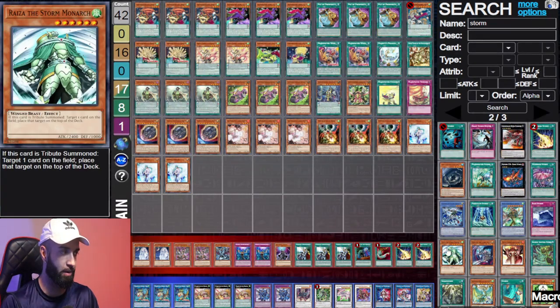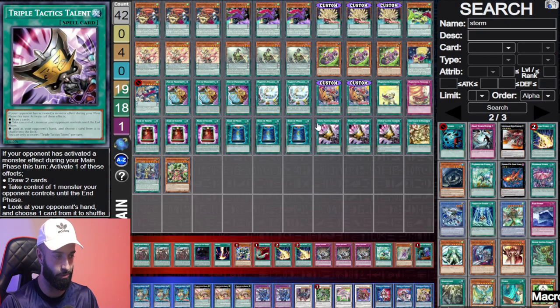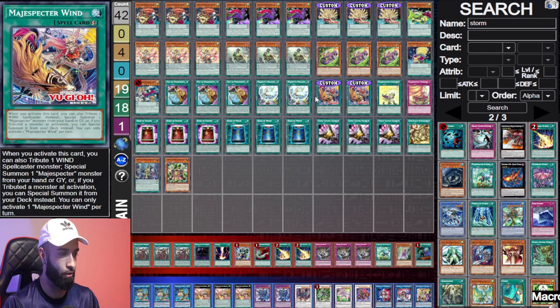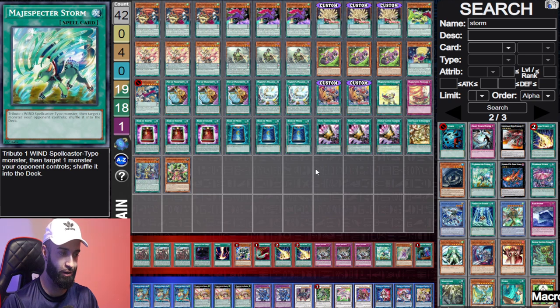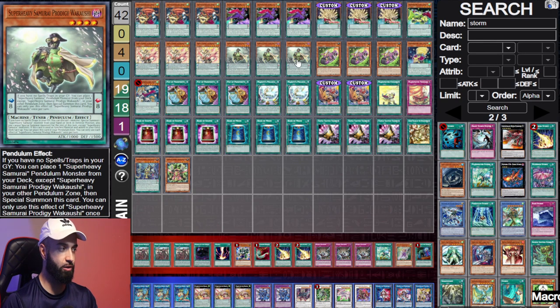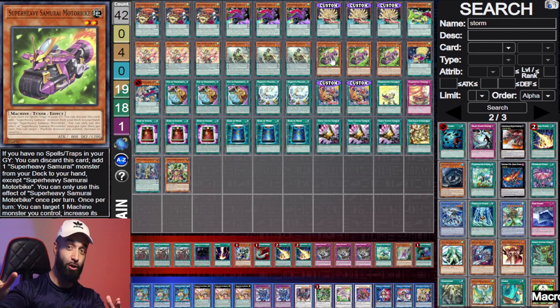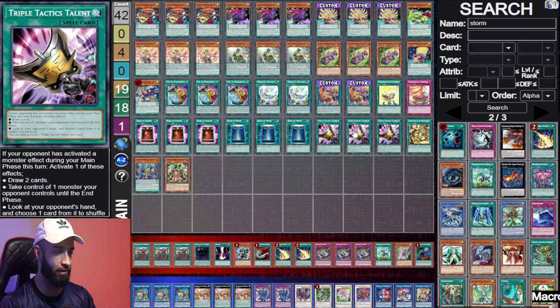I'll show you all five lists. We play 12 hand traps with seven hand traps post side. Post side, when I put in all my hand traps I remove the Super Heavy Samurai. I sided in seven hand traps and some combination of Called By, Dust, or Lightning Storm. The next variant is Super Heavy Samurai again but with two of Pegasus and Wind, and more board breakers. Post side you have about 16 go-second cards — it makes it very difficult to lose.